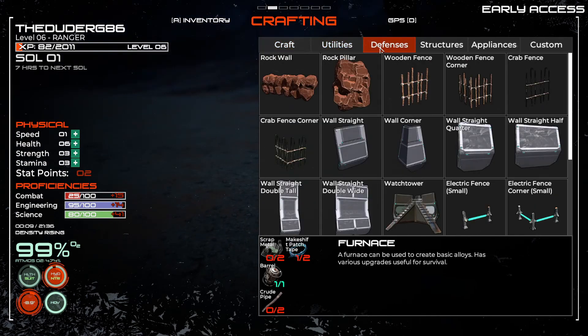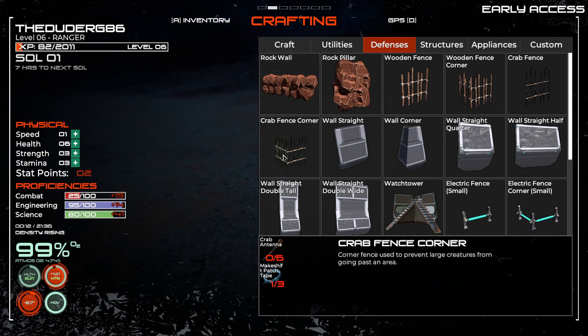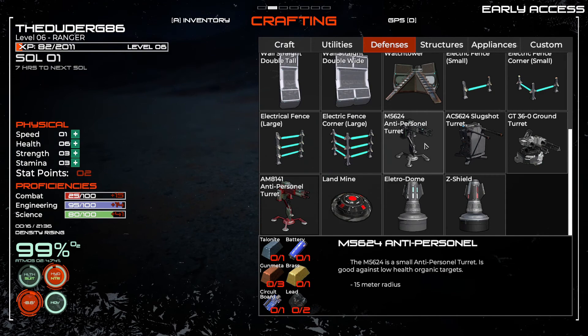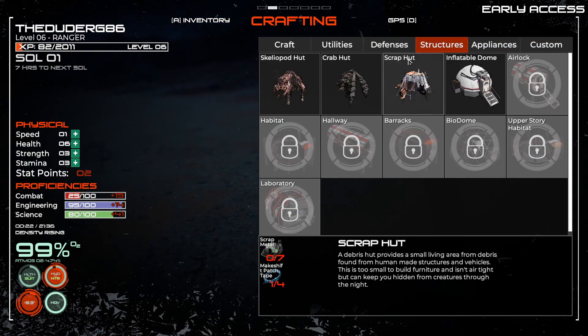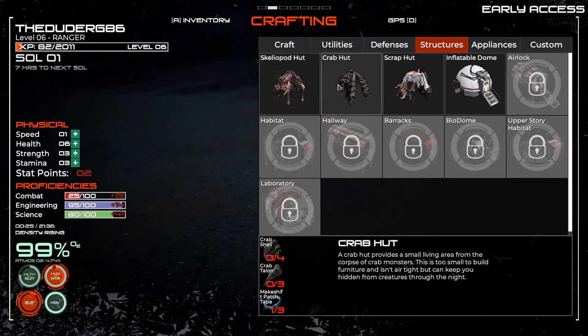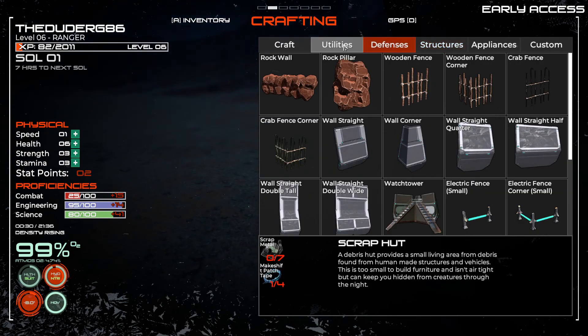Defenses? What can we do? A rock wall. That's cool. We need appliances - oh, that's all locked. Crab hut - we can make a crab hut out of skins and stuff. That's cool. Inflatable dome - we need a dome kit for that.